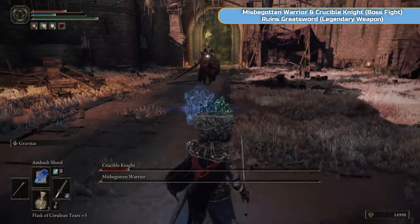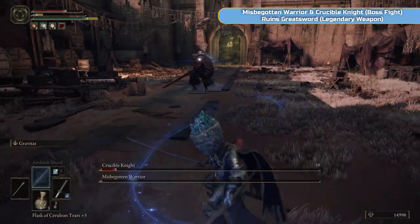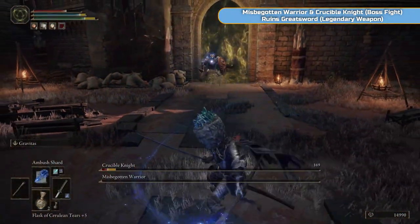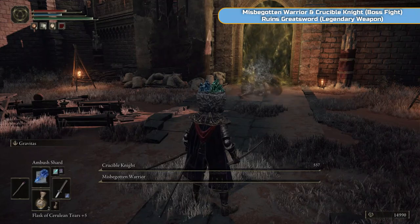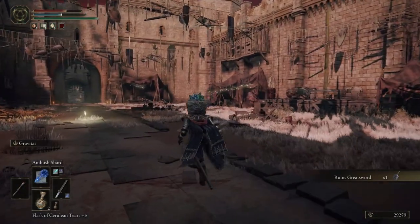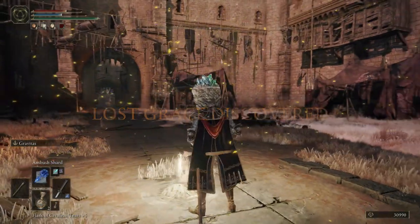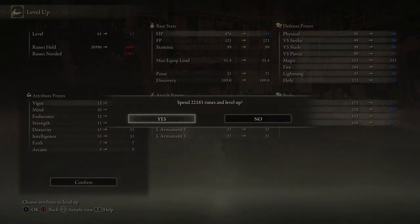Take your time and learn his moves. Sometimes when he does the fly-through he might do a double tail swipe with quite a range — if he does one swipe, keep going and dodging backwards away from him. As long as you got Misbegotten Warrior out of the way this is not too bad. Come back later if you're really struggling — we know we're level 61 and we're going to get into the hundreds, so come back once we're more leveled. You should be okay though.